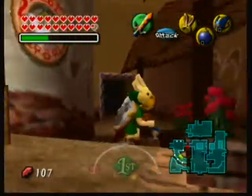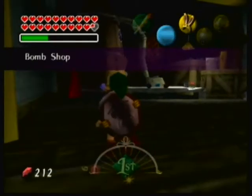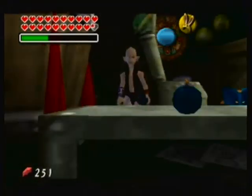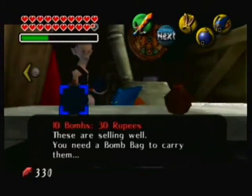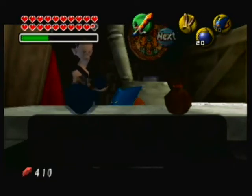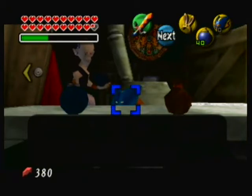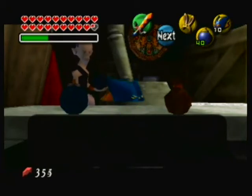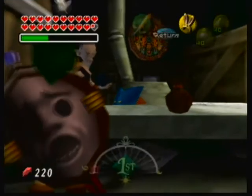Except this time — camera angles — we're going to be doing Bombchu Hovering. Bombchu Hovering is extremely fun. It is used in this game to sequence break. It is also used to just get to some places a little bit easier — places you can't normally get without them or without a certain item.